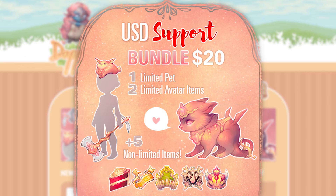The USD support bundle is $20 and it comes with a limited pet, limited avatar items, and some other items. When I realized that I was misinformed, I went out and bought a few support bundles, especially because all of the progress from the alpha test is going to be wiped on the 20th. I just wanted to make sure that I secured it and had it for later gameplay.